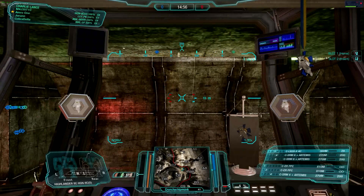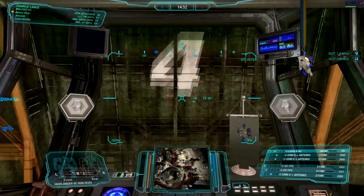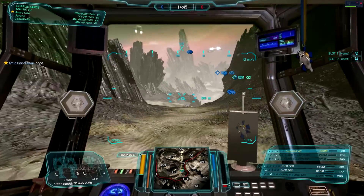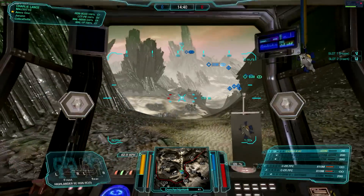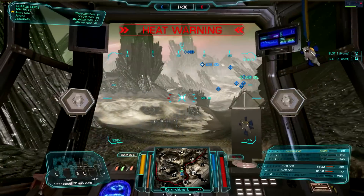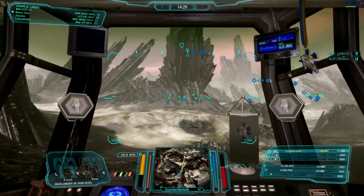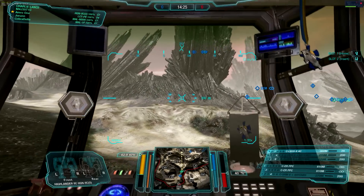Alrighty guys, here we go. The first round is going to take place on Tourmaline Desert — a long range, very hot map. I wouldn't be surprised if we overheat a couple times given a couple full alphas in sequence. After just two PPCs firing we're about 40%, two more puts us to 70, and a third salvo puts us in the 90s. So we can really only afford three shots with two PPCs at a time before we need to cool down.